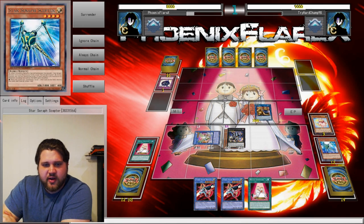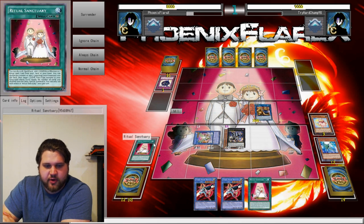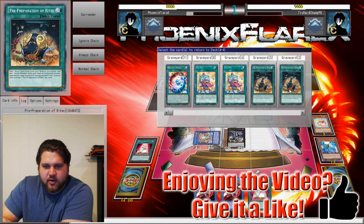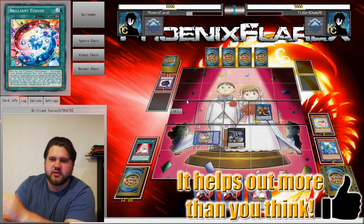I'll activate this, detaching the Scepter to discard... Magician's Navigation. So I'm playing against Dark Magicians or something of the sort, which is great, because that means three negates is more than enough against that deck. I'm gonna shuffle back Upstart Goblin and shuffle back Brilliant Fusion.